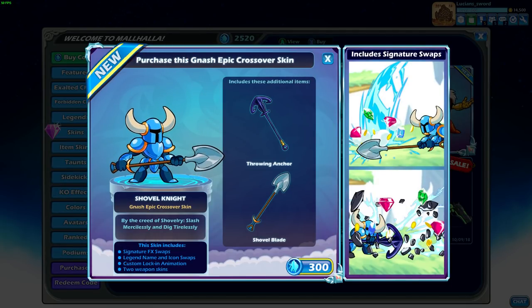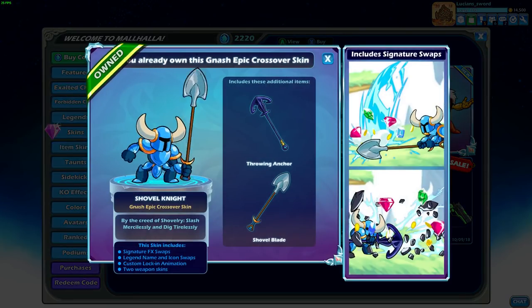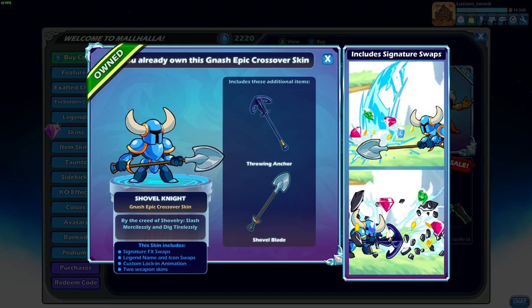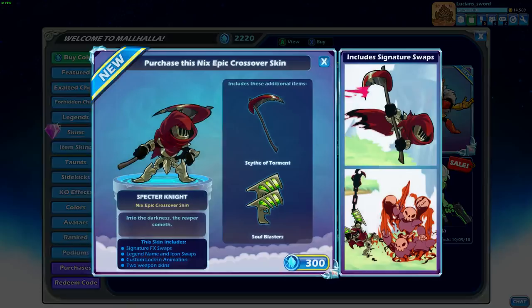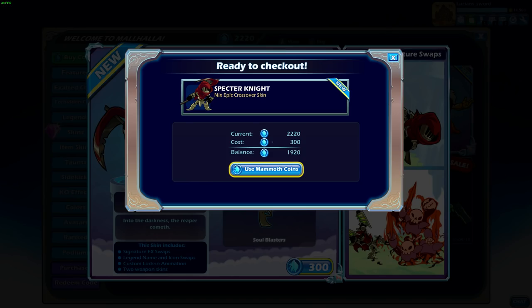The Shovel Knight — you got your Throwing Anchor and your Shovel Blade. This is a Nash skin. I'm guessing that the shovel is the spear and the anchor is the hammer. I was expecting the Shovel Knight to be Bodvar because Bodvar is like the face of Brawlhalla. But whatever. Specter Knight — I like the Nyx skin. I love the Blasters. Definitely gonna buy that.